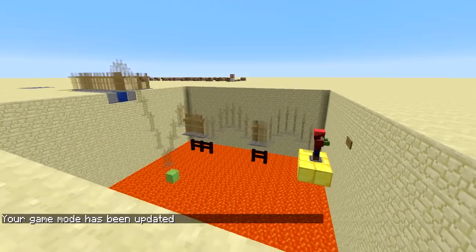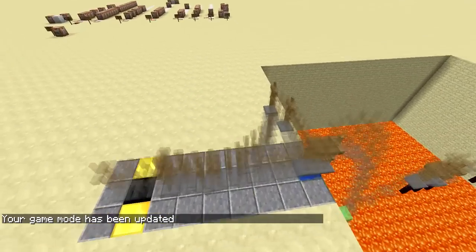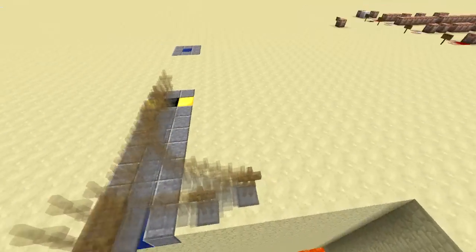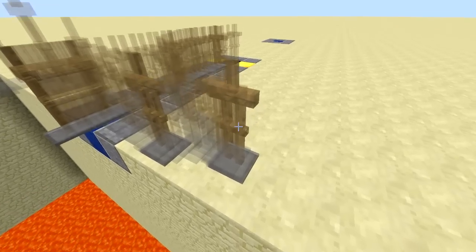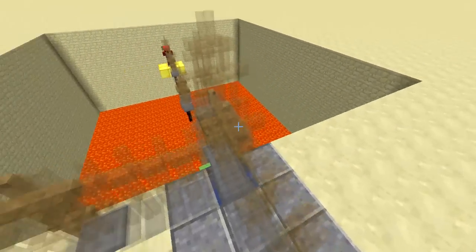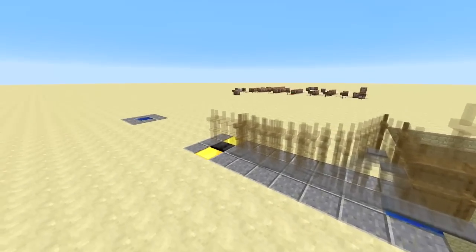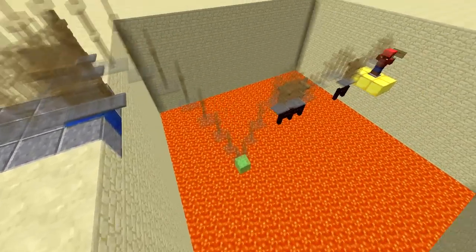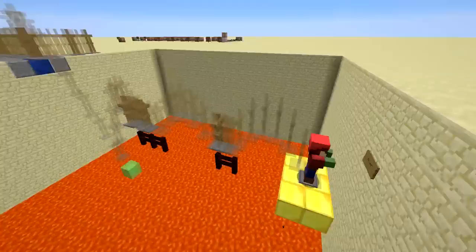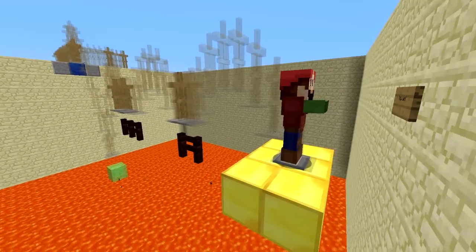Let's go into spectator mode and take a look at what's happening. You might have already figured it out. Looks really cool actually. So there are armor stands tracking the exact path that I took. The more solid it is, the longer I stood there — so I stood here for a while. There are just more armor stands and that decreases the opacity. These armor stands have scoreboard values that track how far into the instant replay they are. When I replay the attempt, the zombie gets teleported from one armor stand to the next very quickly in order to reenact the events.